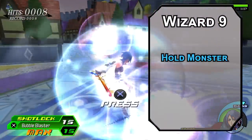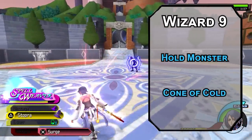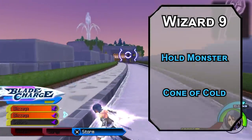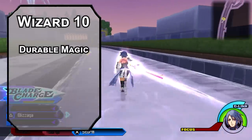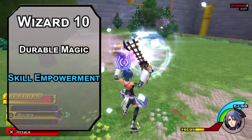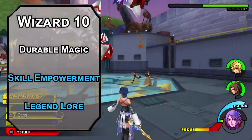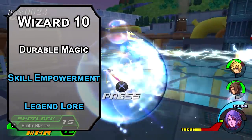9th level wizards can learn 5th level spells. Hold Monster is like Hold Person without the humanoid restriction — useful against aberrations. Cone of Cold forces a Constitution saving throw on creatures in a 60-foot cone, dealing 8d8 cold damage to those that fail and half to those that succeed. 10th level War Mages get Durable Magic, adding 2 to AC and saving throws while concentrating on a spell. Skill Empowerment gives a creature expertise in a skill for up to an hour, great paired with Legend Lore for more information the more you already know.